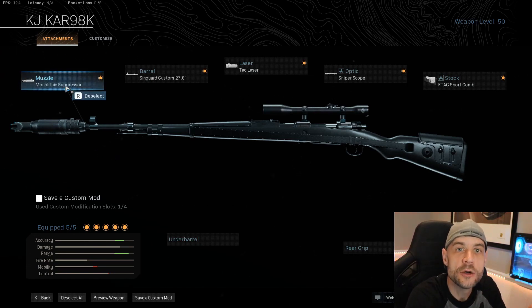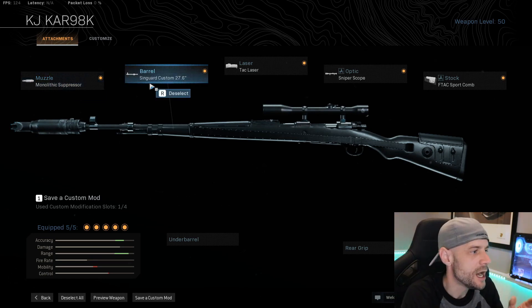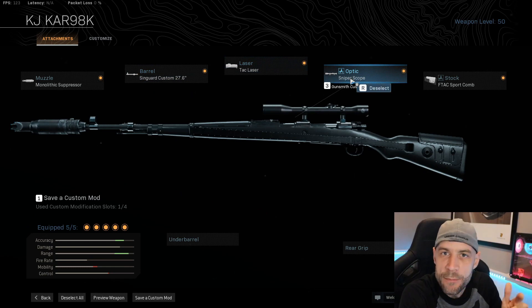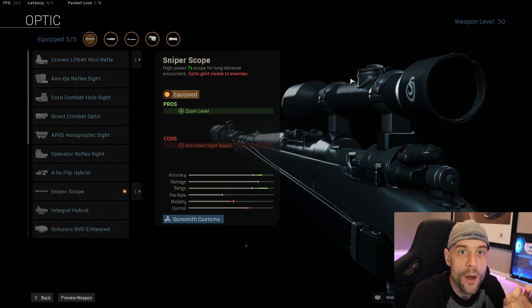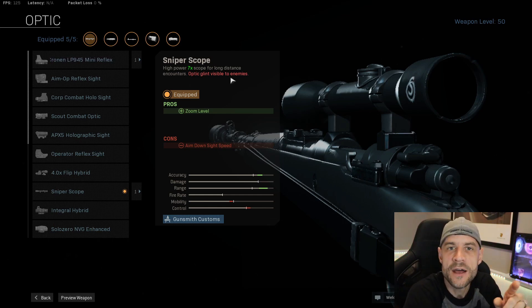Monolithic suppressor — always a great suppressor you want to use to keep yourself off the radar. The Syngard Arms custom 27.6 barrel, tack laser, and the sniper scope. I made a video about using a short range sniper scope so you don't have glint — I'll link that up here so you can check that out. However, on this one I found that the 7x scope, even with the glint, has just the right amount of zoom for the bullet distance of this gun.